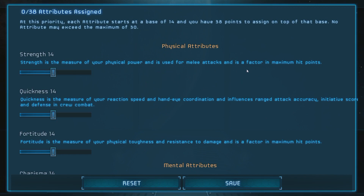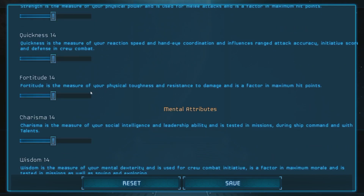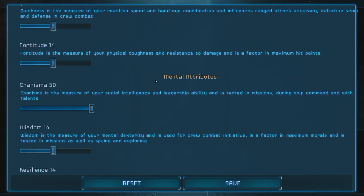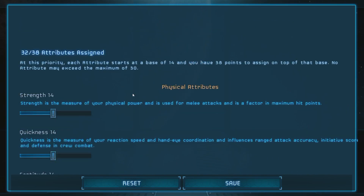Strength increases your melee attacks and maximum HP. Quickness is your ability to go first, hit finesse weapons, and is also your dodge. Fortitude is your ability to absorb damage. Then we get to the Mental stats: Charisma, Wisdom, Resilience. Charisma is important for social interaction — so for Merchant, all the way up. Wisdom is important for crew combat initiative and also ties into combat stats, spying, and exploring — so we'll boost that up.